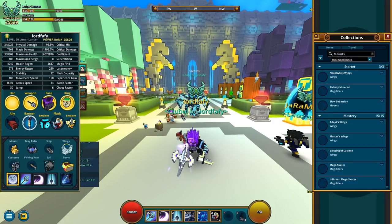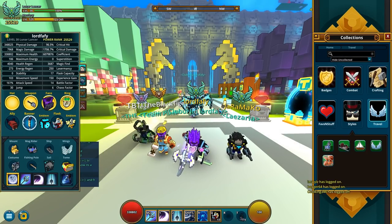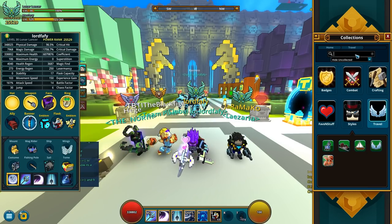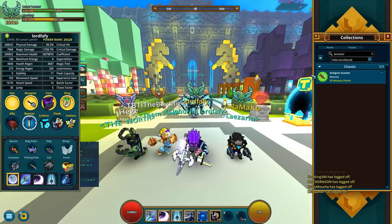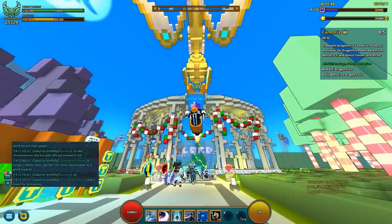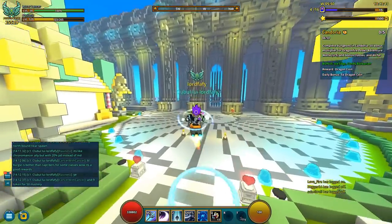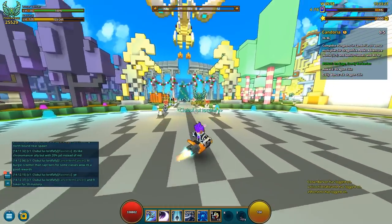Guess it is now time for me to showcase it. What was its name again? That short-term memory, bro. Scooter — for 50 mastery points, you are gonna get 50 mastery points, and this. Does it fly? No, it doesn't. Well, it's still cool, it looks pretty interesting.